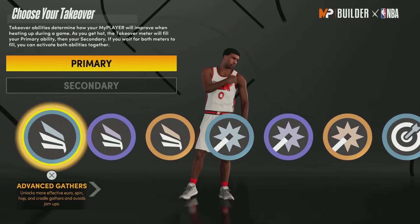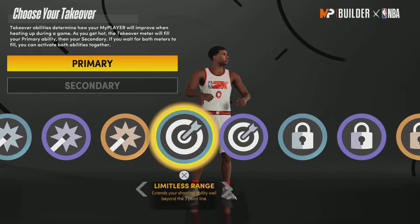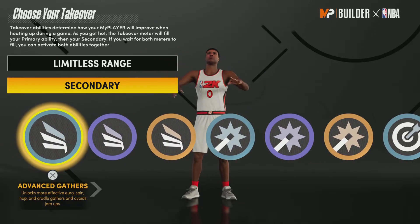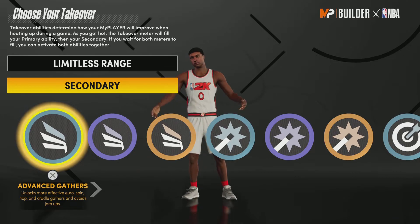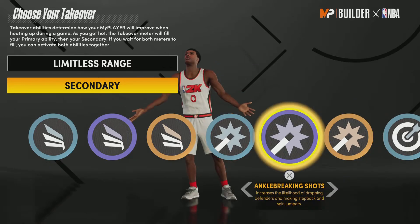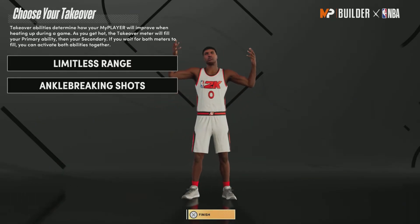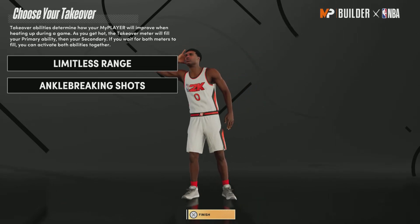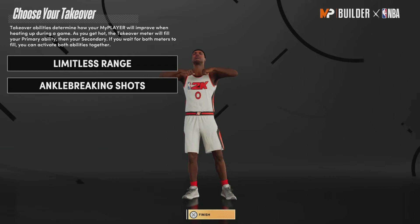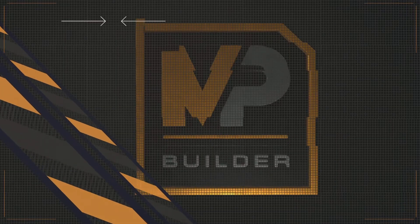For the takeover, we have two selections. I'm going to choose Limitless Range as primary — Damian Lillard can shoot from the parking lot, he definitely has that limitless range. For the second one I'm going to go Ankle Breaking Shots — it's a cool takeover if you want to get ankle breaker clips. If you like to fade, go with Pull-Up Precision instead, that's a very good takeover as well.